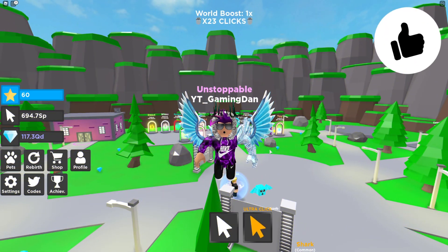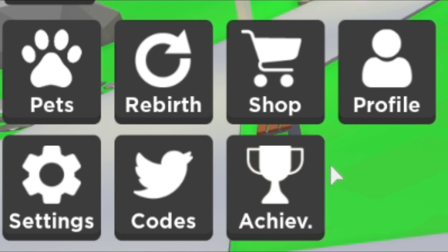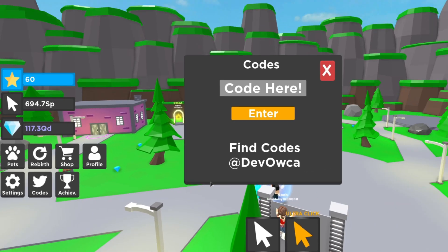Right guys, if you do not know already, in TapanLegends to claim codes, what you're going to want to do is go to the left where it says codes and click on that. Then the code menu comes up, so these are in no particular order.